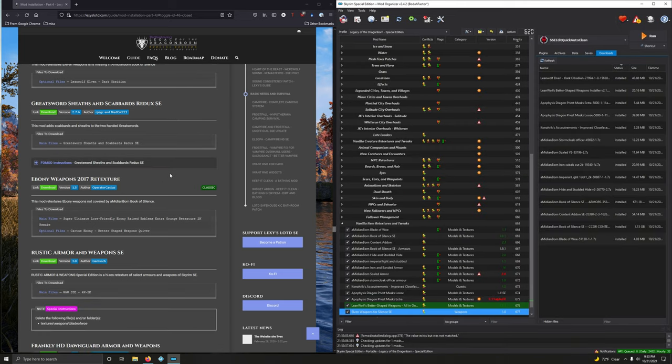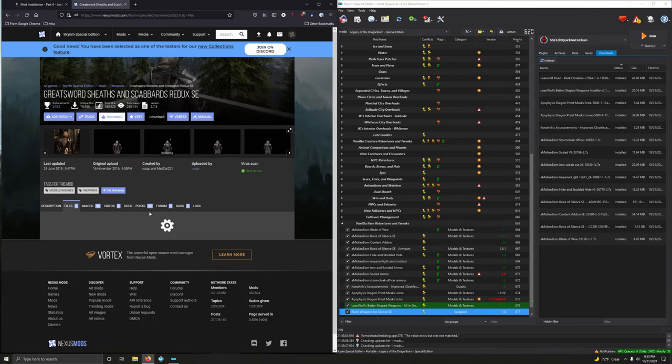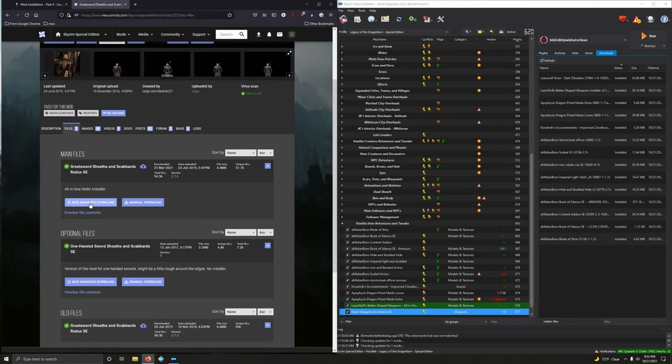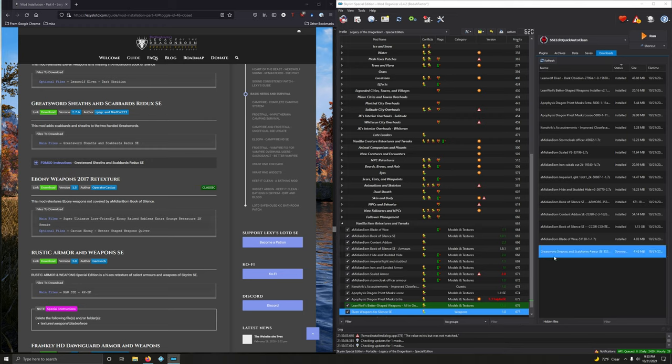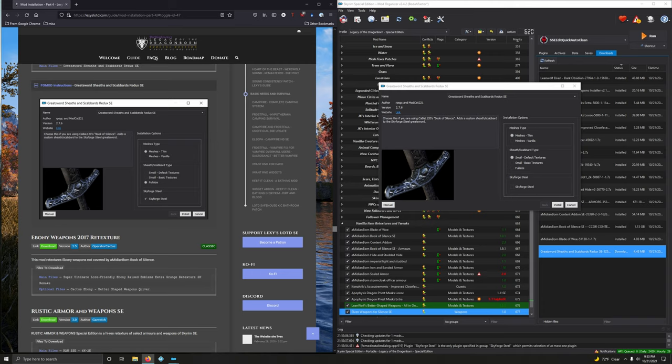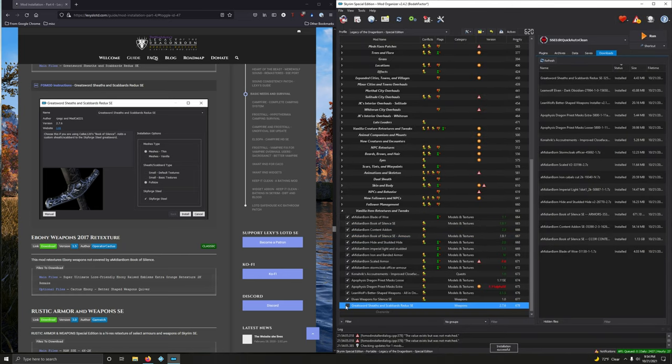Great Sword Sheaths and Scabbards Redux — adds scabbards and sheaths, two-handed style. Let's do it. Files, main file. Double click to install this. There's a fomod — mesh types: we're going to go with theen. Sheath and scabbard types: full size. Skyforged shield: yes, I'll take that. Install. Activate that.